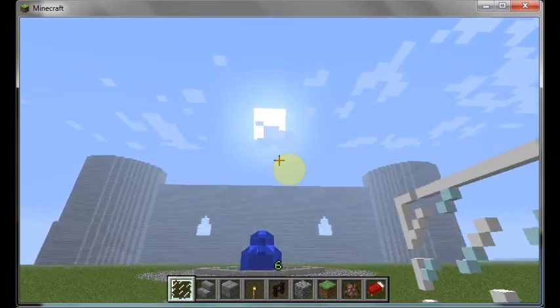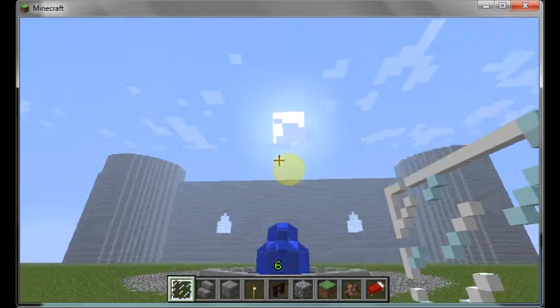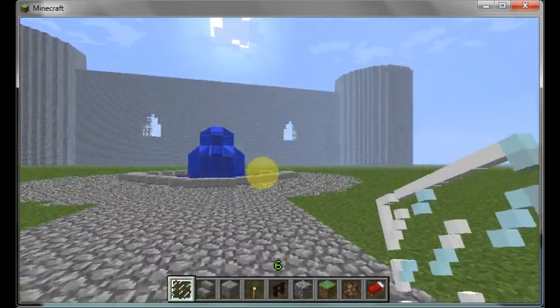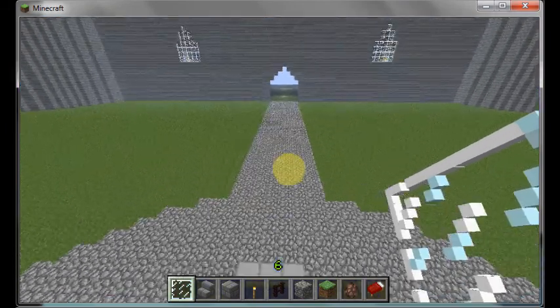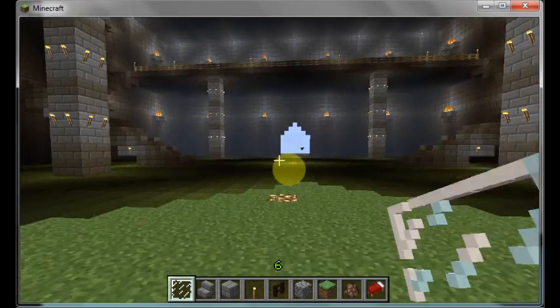This is taking a while. Yeah, notice the yellow dot too — I can't get rid of that, it's just part of the screen recorder; it shows where the mouse is. Here's my fountain — isn't that a pretty fountain? It's beautiful, I think. But let's go in — I'll show you guys the inside of the castle, or at least what I've got done on it so far.